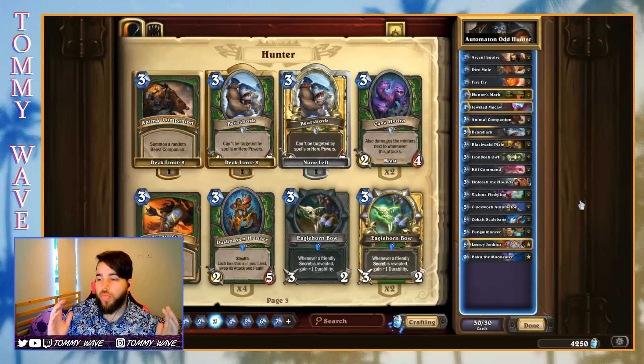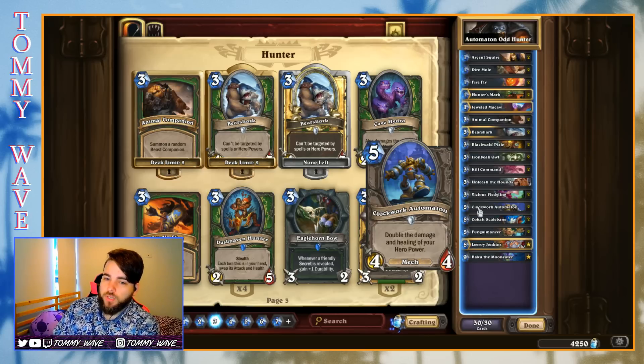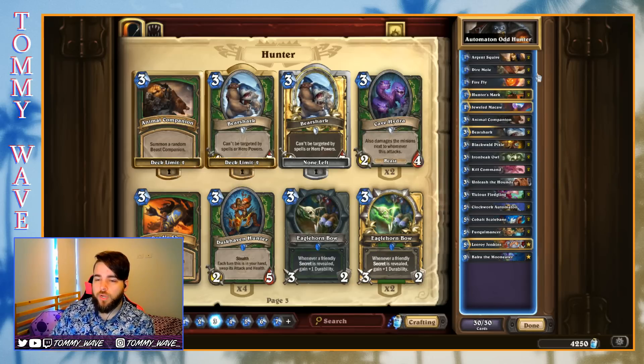But the deck that Chubber Muffin sent me is a little bit different. Rather than having a huge early game, there are a lot more three-drops and five-drops in here — most importantly the Clockwork Automaton. This is going to double the damage of our hero power, turning it from three damage into six. Just fireball your opponent's face! I think that's really cool. It's a great late game option, leaning a bit more on the reach rather than the board control, as well as having Blackwald Pixie in here as well.